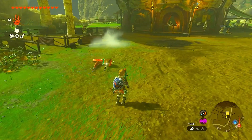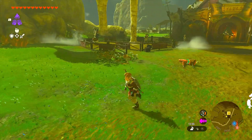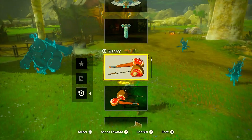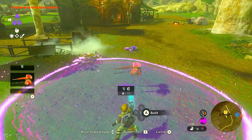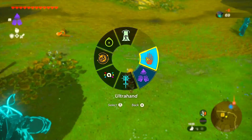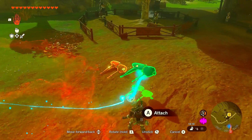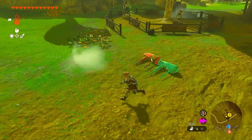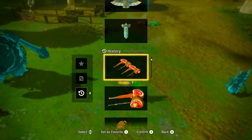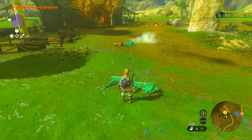Switch to auto build and stand a bit back from the area. Go to auto build — it should be right here in your history. Click it and build it; you need some Zonaite for this. Once built, go to fuse and attach it — it's still gonna be one item. Then do the same thing again with auto build, and now you see it's four.